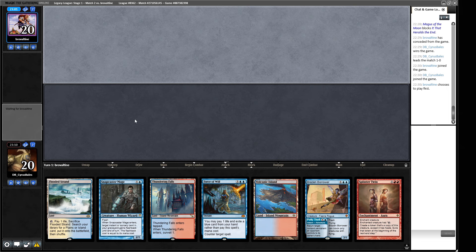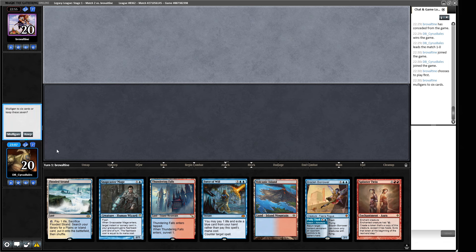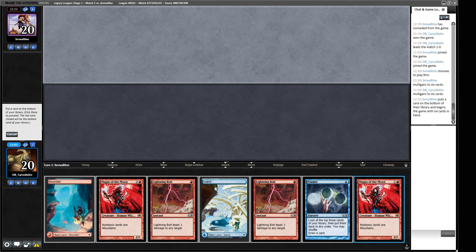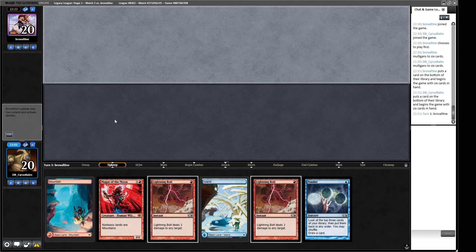Our opening hand isn't where I want to be and we don't have cantrips to help. We can do better. Next hand looks good — we have removal for small guys and Magus of the Moon to stop anything bigger. We throw back one Magus. I'd rather have the ability to dig and find stuff. We've got lots of Blood Moon effects because I came prepared for this world of Eldrazi. A narrow metagame means you can just pack a sideboard full of cards for each matchup and completely skew those games in your favor.